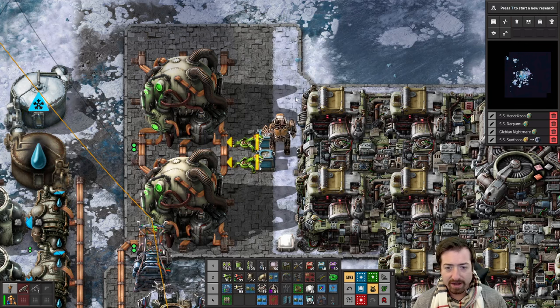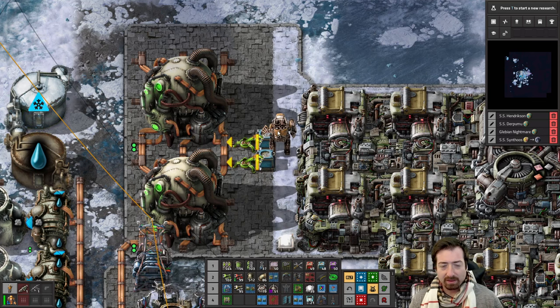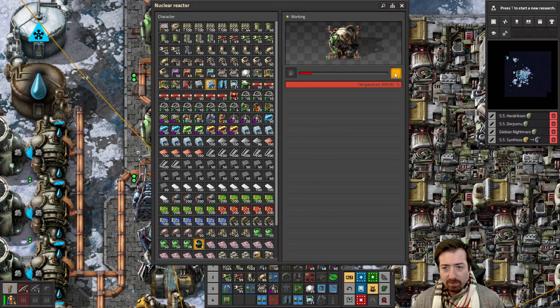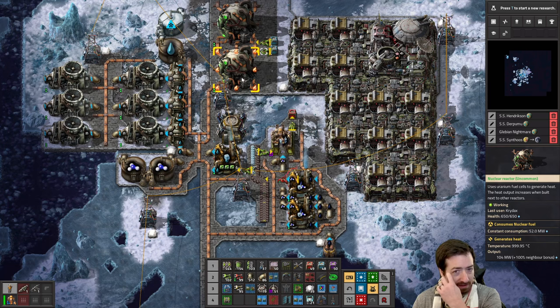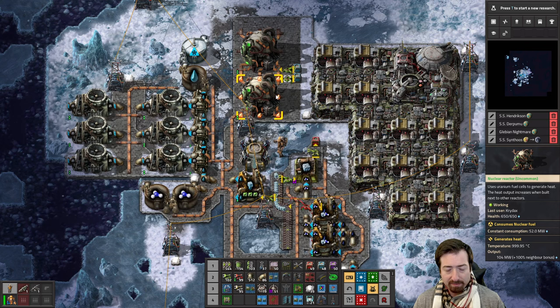Hello everyone, Crydax here and welcome back to Aquilo! A cold planet in our Factorio Space Age playthrough. We are kind of learning what we're doing. We've at least got ice platforms going — as long as we've got nuclear fuel cells, we have power.